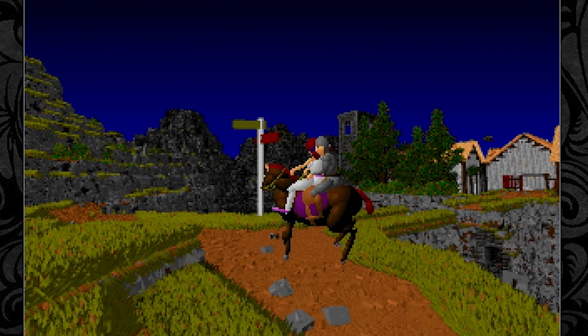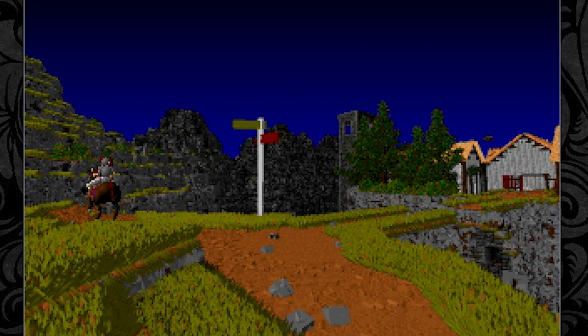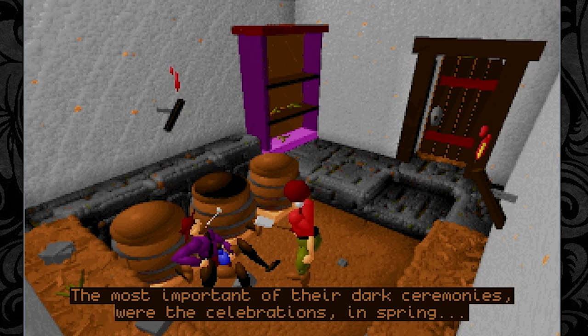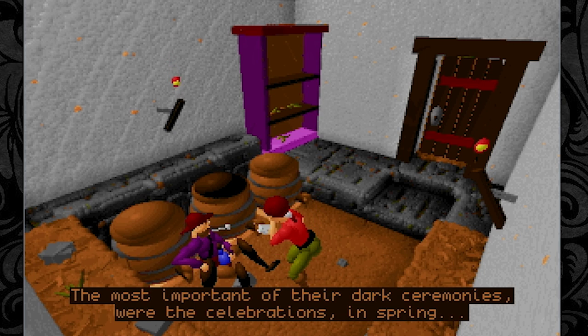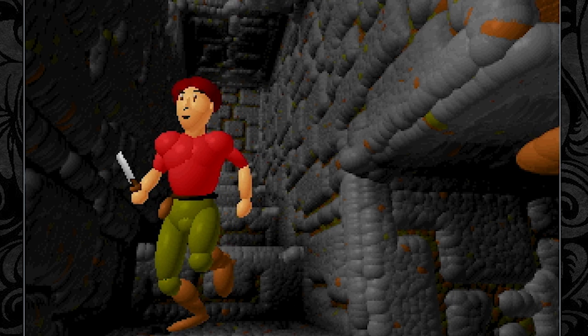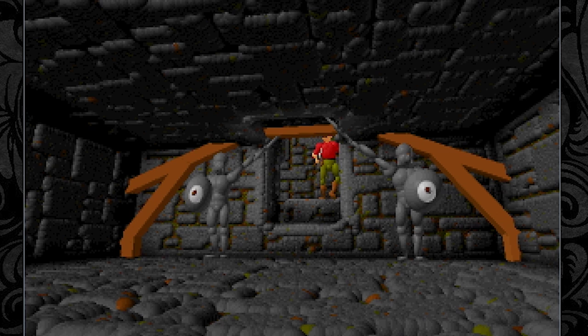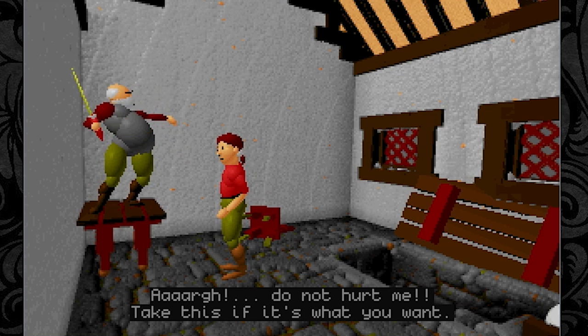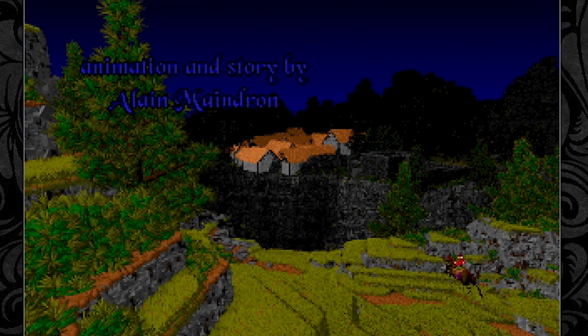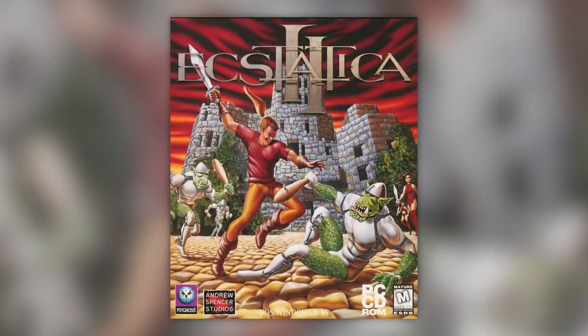Ecstatica is not a long and also not a very deep game by any means, but it's a very honest and straightforward tale. Its strikingly memorable ellipsoid graphics style, which was a workaround for the hardware limitations of the very early age of 3D graphics at the time, made it a game that, sadly, few people have come across — but those who did remember it as one of those games that sticks to your memory like glue. It was developed by Andrew Spencer and published for MS-DOS in 1994 by Psygnosis, received critical praise, and sold well enough to be blessed with a sequel three years later.